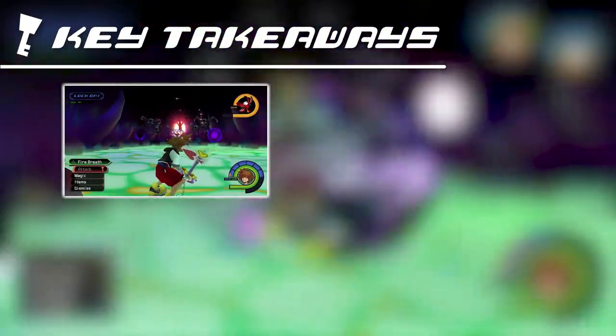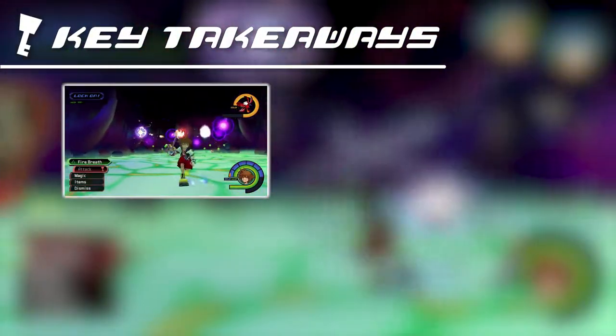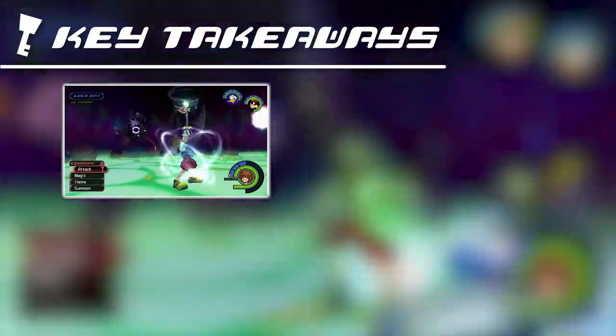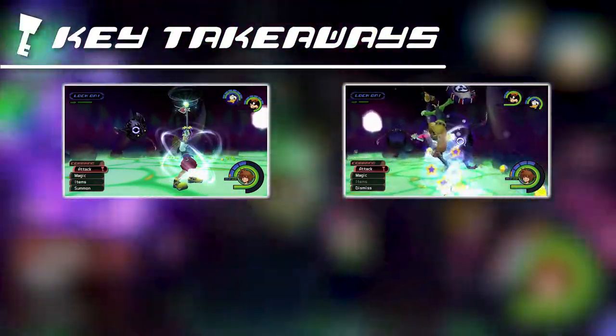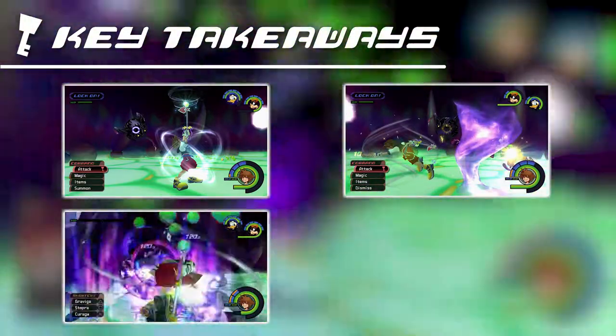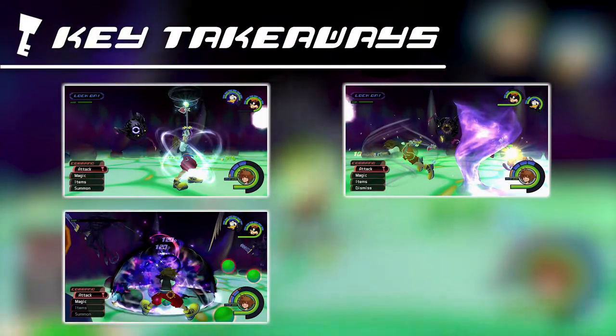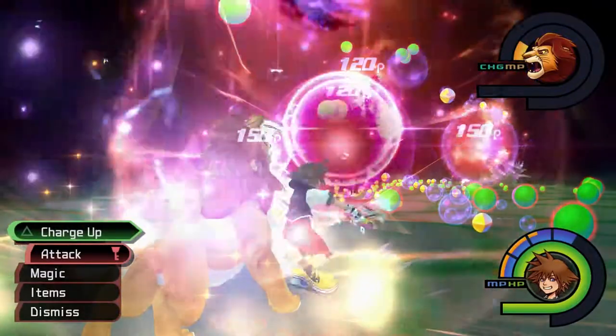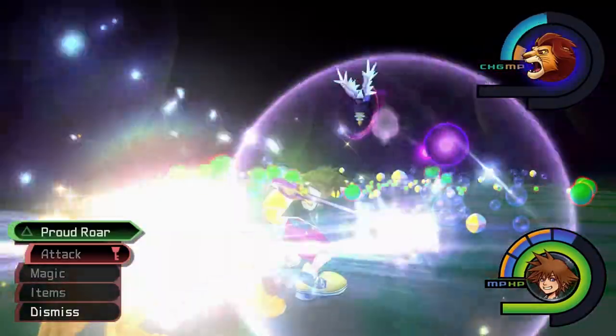Let's wrap up with the key takeaways. Remember that magic and summons are your best allies in this fight. Keep your Arrow Magic active as often as you can for increased defense. Remember to stay focused and keep an eye out for attacks from all sides. Use Gravity Magic to quickly cut the HP of Invisibles and Angel Stars, and keep an eye on your MP so you have enough to use Cure and summons. With these tips and tricks, you'll see yourself to the other side of Final Rest and into the Endgame.